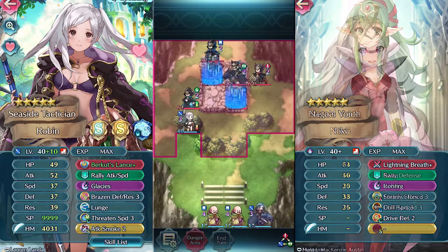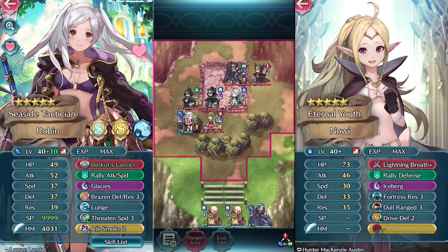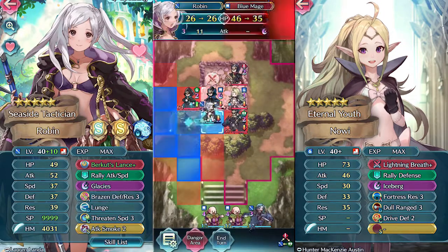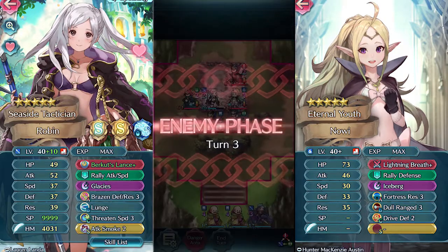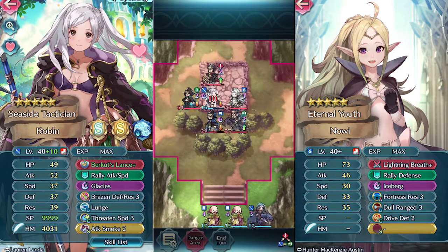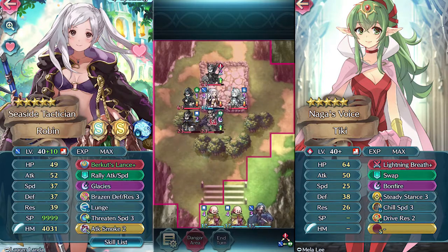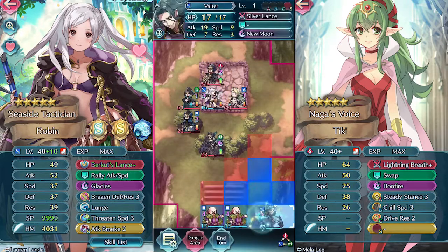We have Glacies going on with the good old-fashioned lunge, and the Threatened Speed is for the sword — I'm not actually sure if that's necessary to be completely honest. But I like it. The Attack Smoke is also a little bit necessary, and at this point I'm basically invincible. The only unit here who can hurt me is that sword. As you can see, I actually don't do enough damage to get into wrath range there, which is really convenient.